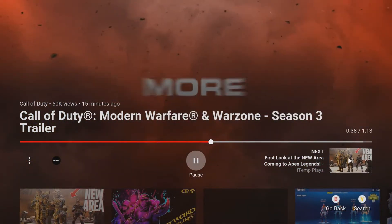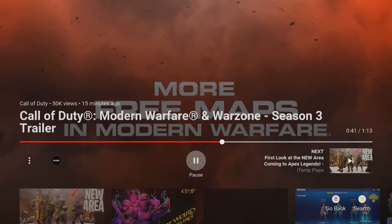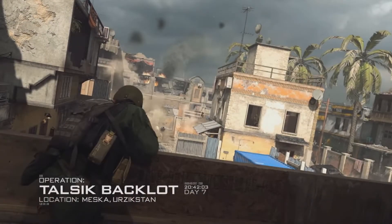Continuing on, we see what looks to be another skin for Mira and now we're getting to the exciting part — the brand new maps. Here we see Operation Talsic Backlot, which looks very similar to the original Backlot. Either this is the building by one spawn point or it's on the other side of the map, but I'm pretty sure I know exactly where this is. I will do a full map guide on this map as well.